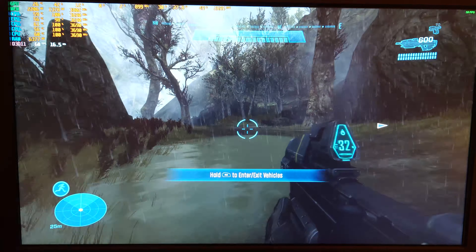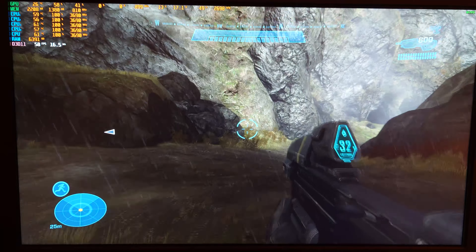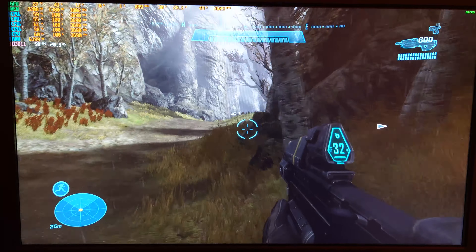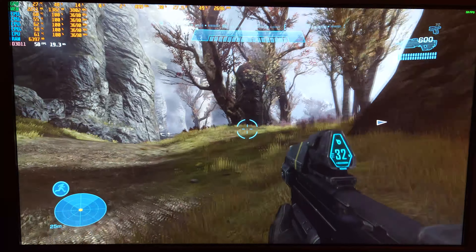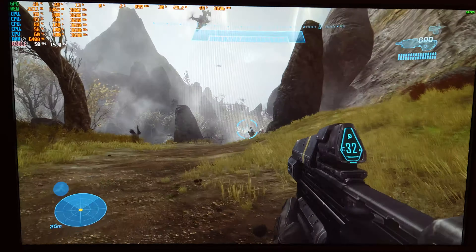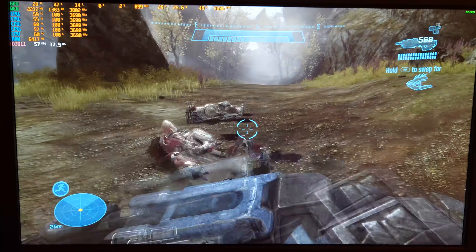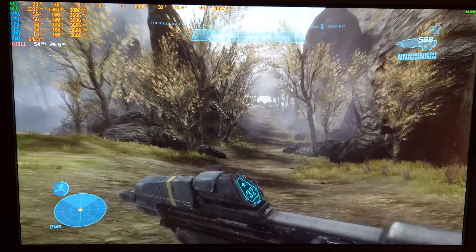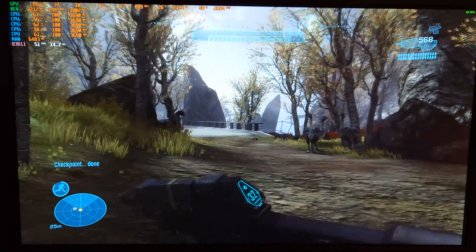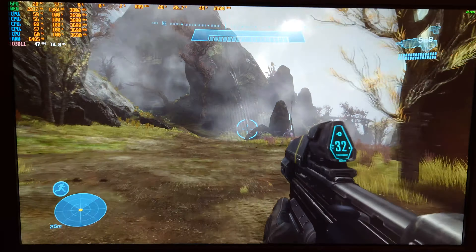Now we're into a game of Halo Reach from Master Chief Collection — this is the campaign. We're playing with enhanced graphics settings at 1080p and averaging about 60 FPS right now, though the CPU is still maxed out. I'm already seeing some dips into the 40s and 50s. We could easily drop back to the original settings and probably get a better experience.